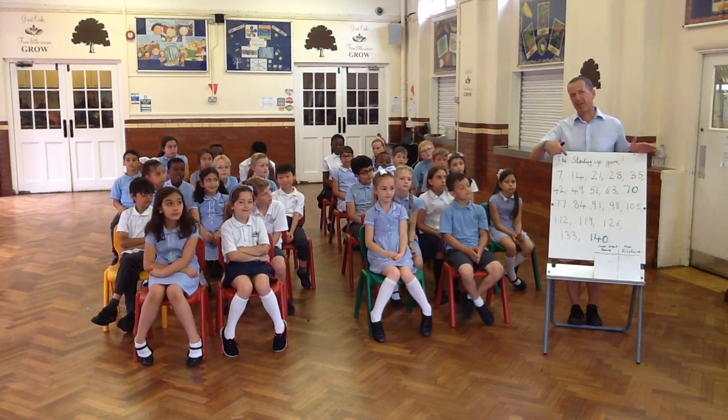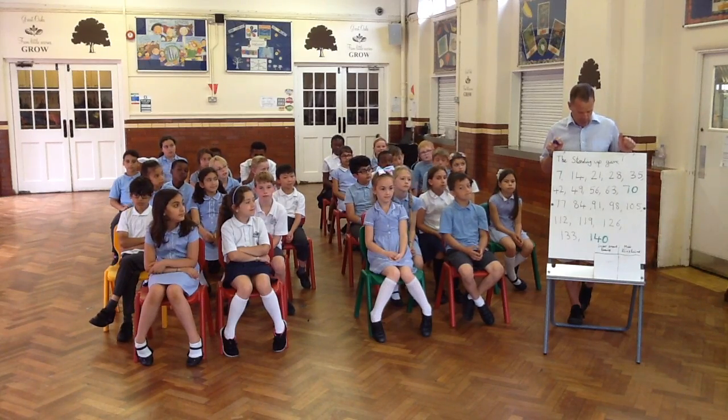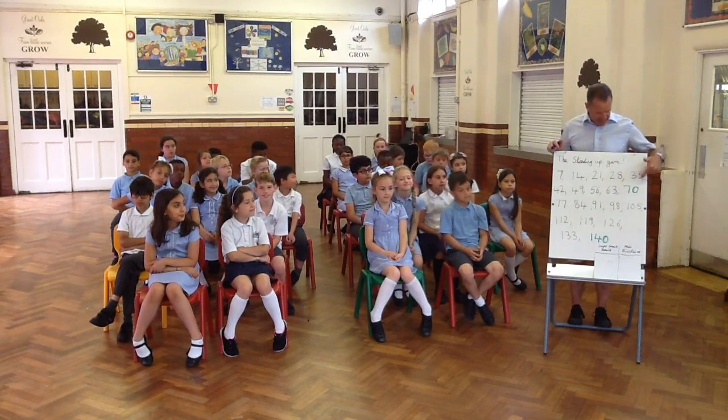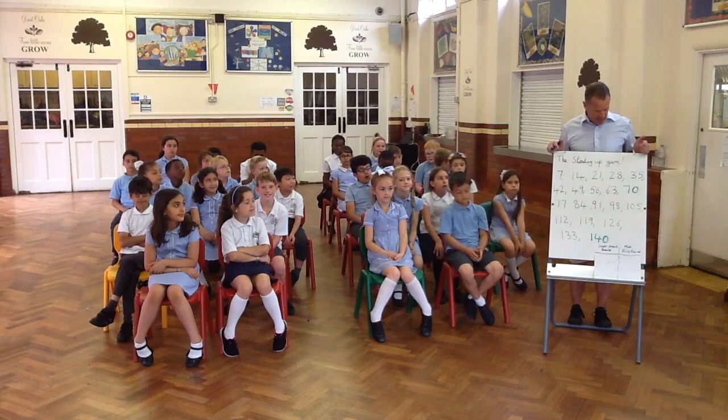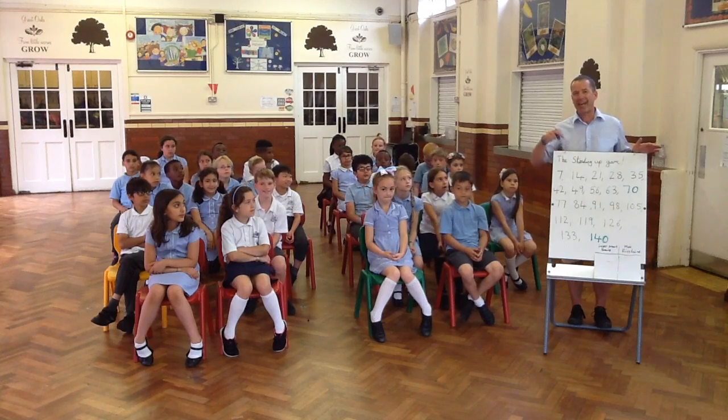I've got them written down here, so if there's anyone in the class who's not so confident on the 7s, they can have a look if they want to. You can see that the number 70 is written in green and 140 is also green because you get extra points if you count that far.